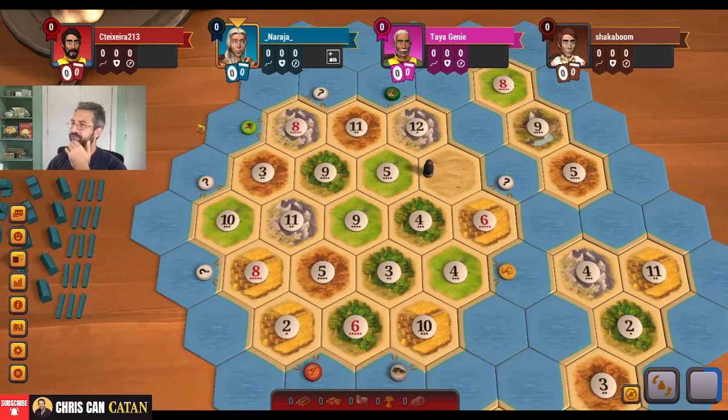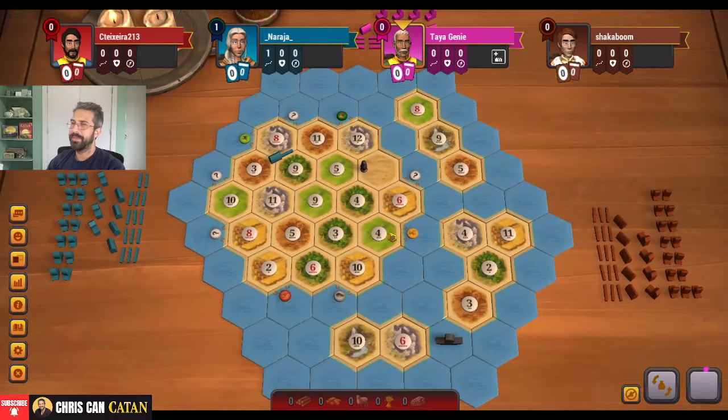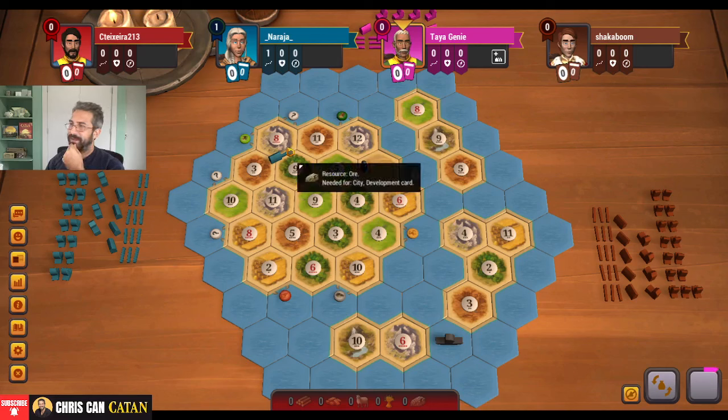We've got a four-player game and we're in the fourth position. A couple of things to note — there's basically no ore up here, so getting that production could be a really big deal in any of these Seafarers games. Blue's going to have a pretty distinct advantage there. I almost wouldn't mind heading down to one of these islands to get some ore — maybe get a nice 6-10 parity going. There's also this one with a wheat port.